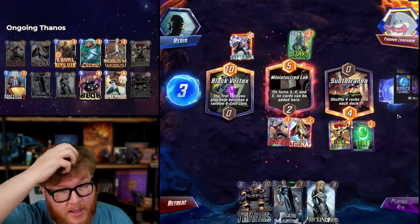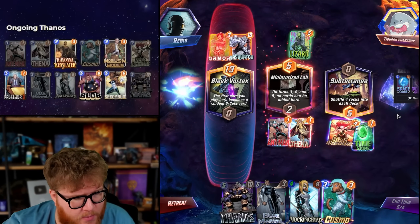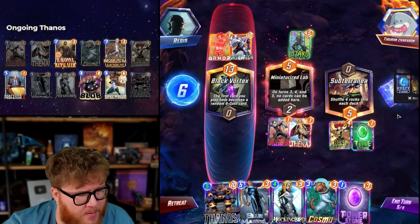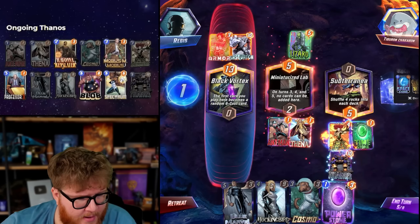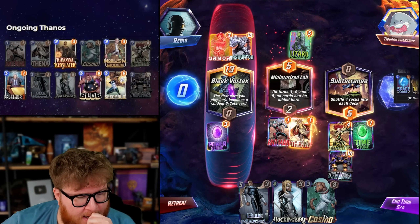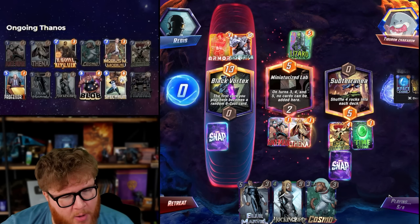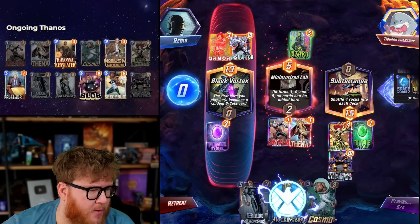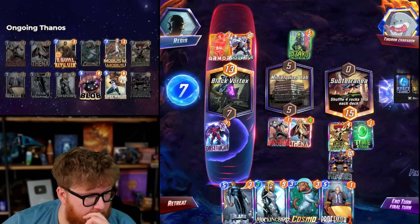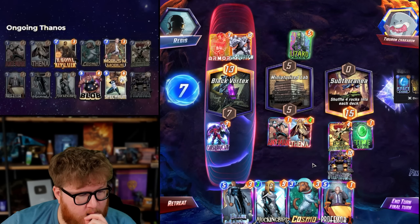Opponent kind of already committed something — this is looking like a Sauron Shuri deck by the way. We got Ebony Maw, Lizard, and Armor, all things pointing to Shuri Sauron. They didn't play a Shuri though, so maybe that's not going to happen. You definitely think Thanos is going down and then you want to take a six roll here — you may not get another one next turn. Mockingbird could get cheaper by doing it the other way or playing Cosmo and Power Stone, but this just feels the most efficient from a power output standpoint. Buffing Thena, the high roll here, not Destroyer.